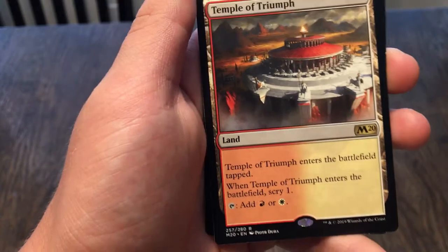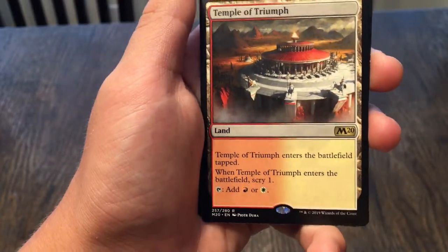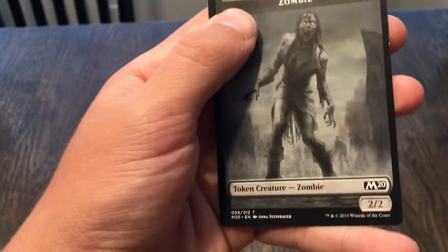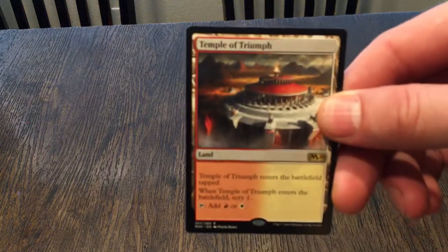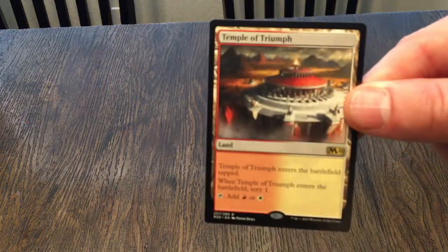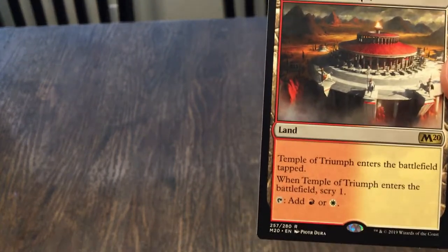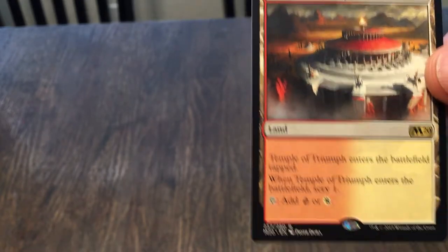And we got a Scryland — it enters tapped, when it enters scry one, then tap it to add one red or one white. The Scryland is cool — I like scrying. But I also like using the land the turn it comes out. For the red and white deck we were talking about getting some other lands, at least with the scry you can decide if you want to use that next card or not, so it's not useless.